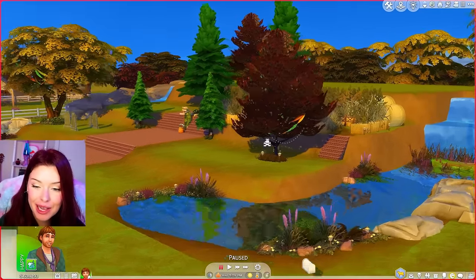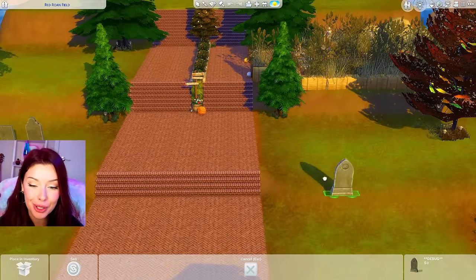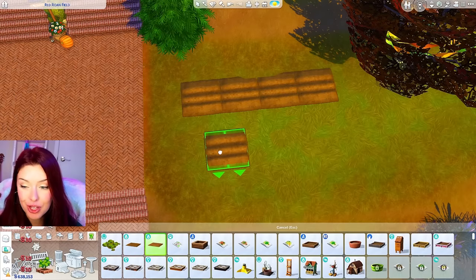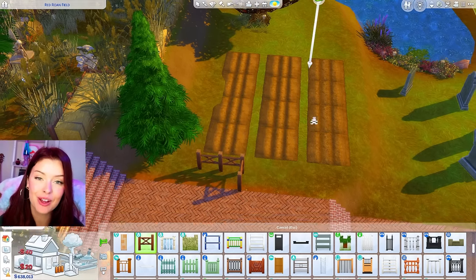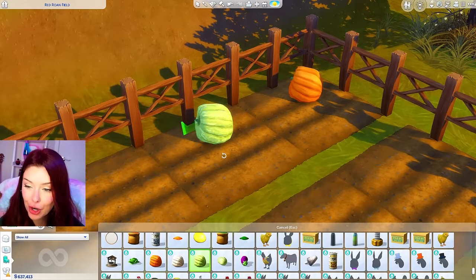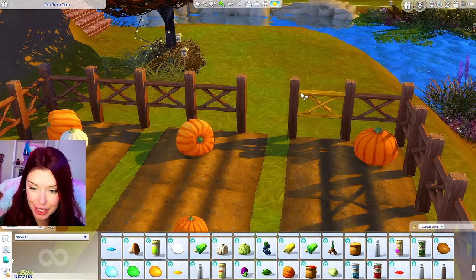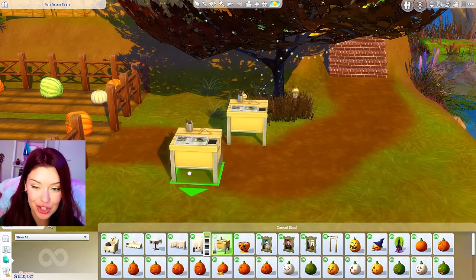I added fairy lights and some streamers from Seasons in the trees. While hunting through debug, I found tombstones, so we're going to build a graveyard on the first level. Up here we can build a little pumpkin patch — this is going to be completely functional; you can actually grow these with The Sims 4 Cottage Living. Maybe three rows with fences separating the area, and then you could grow these or add some from debug for the build. There are a bunch of different pumpkin options, so I'm going to place them naturally. Then I'm adding a little exit for a pumpkin carving area.